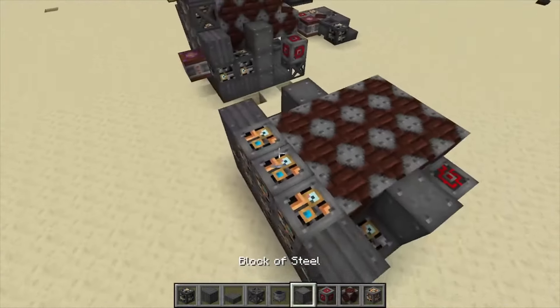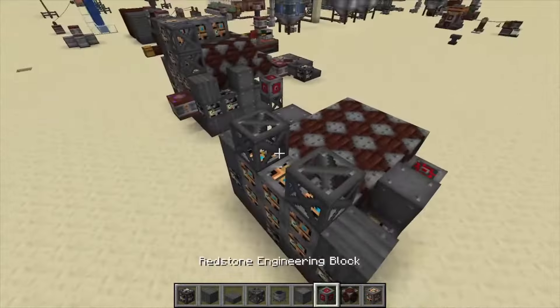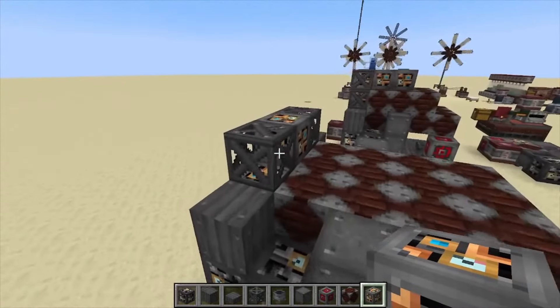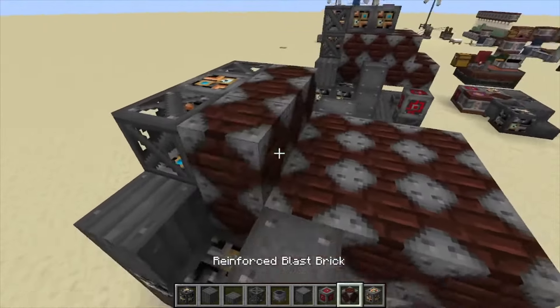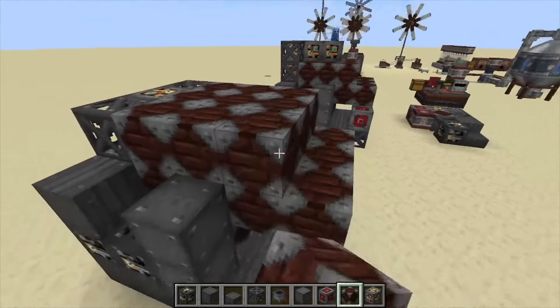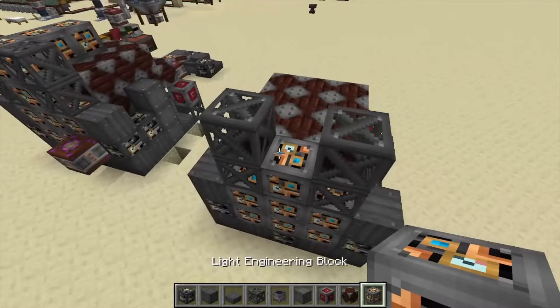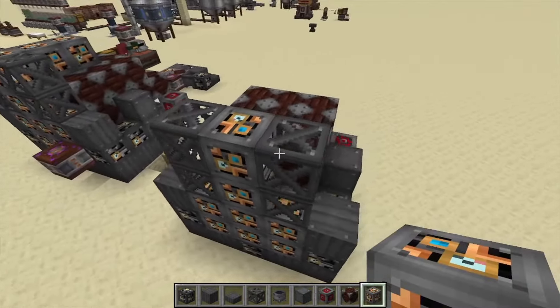The next layer up from here is pretty straightforward. We're just going to do scaffolding, scaffolding, and then a layer of blast brick. Then from here we're just going to do scaffolding, scaffolding again, and a light engineering block again.